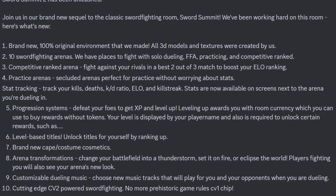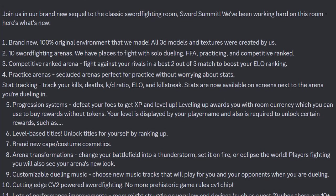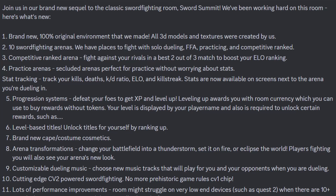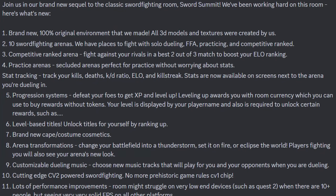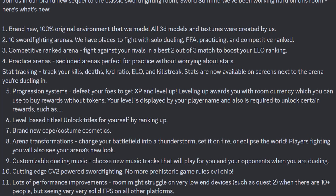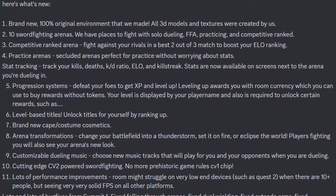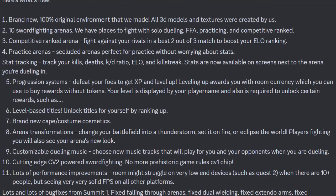There's stat tracking where you can track your kills, deaths, KD ratio, ELO, and killstreak. Stats are now available on screens next to the arena you're dueling in. There's also a progression system — defeat your foes to get XP and level up. Leveling up awards you with room currency which you can use to buy rewards without tokens. Your level is displayed by your player name and is required to unlock certain rewards such as level-based titles, brand new cape costume cosmetics, arena transformations, customizable dueling music, and cutting-edge CV2-powered sword fighting. There are no more prehistoric game rules CV1 chips. There are lots of performance improvements, though the room might struggle on very low devices such as Quest 2 with 10+ people, but very solid FPS on all other platforms.